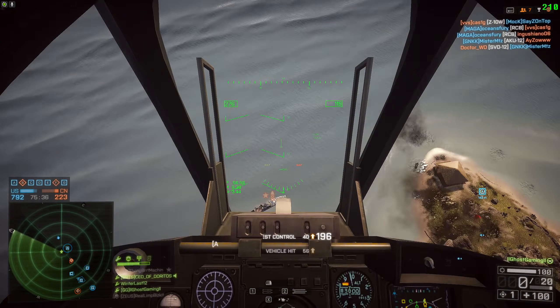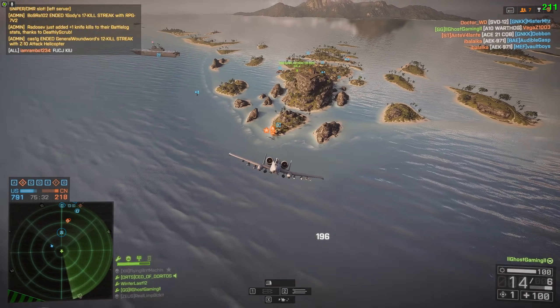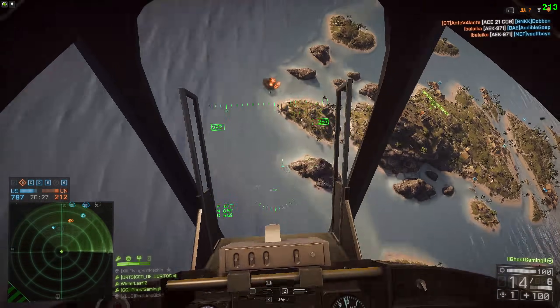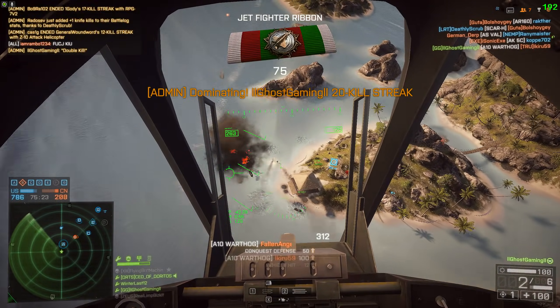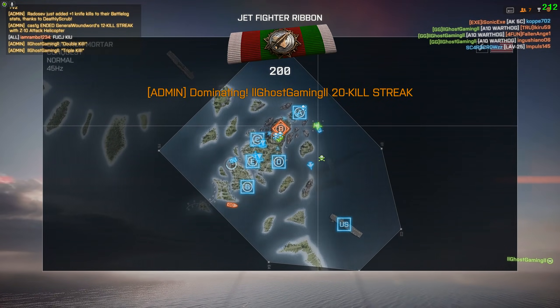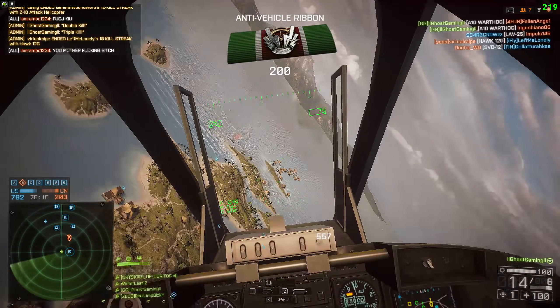All the air vehicles in the game have flares as their countermeasure, but the reload time actually differs from vehicle to vehicle. In the jets the flares had a 12 second reload time, the little birds' flares were 10 seconds, the attack helis were 15 seconds, and then the Condor — that's the transport hybrid jet thingy — were blisteringly fast at only 7 seconds.